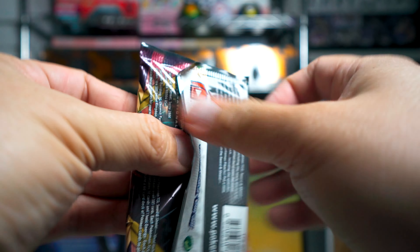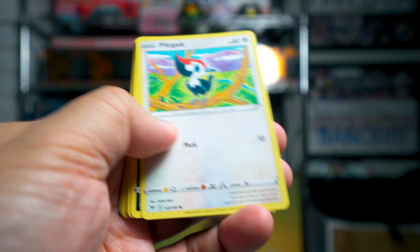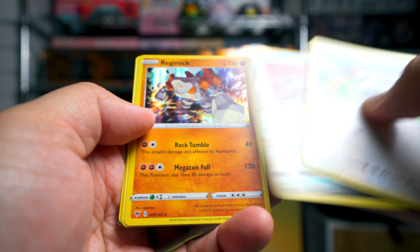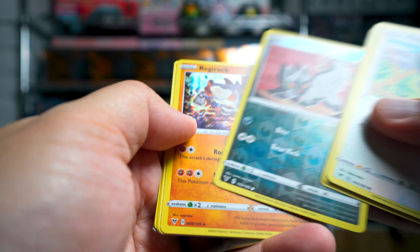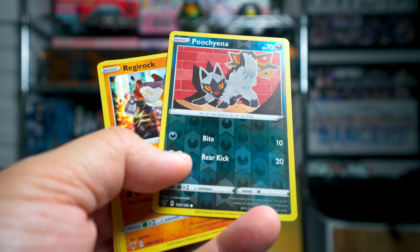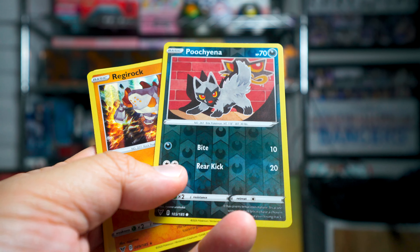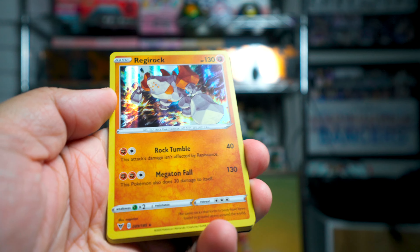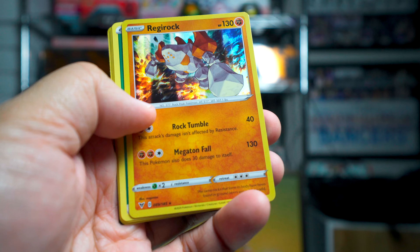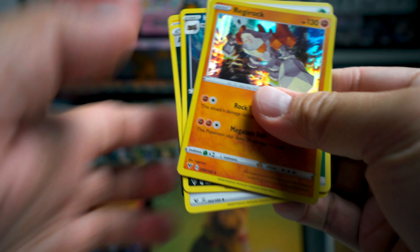Vivid Voltage — I really enjoy this set. What do we got here? The Poochyena was our reverse holo — I skipped right over it. Sometimes with the black background you can't even tell. And then Regirock foil holo as the rare. Shiny — all those words for the Regirock!